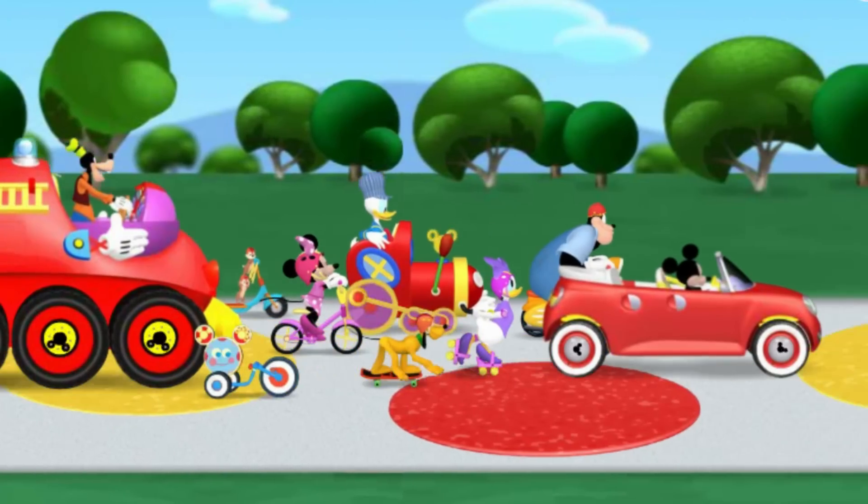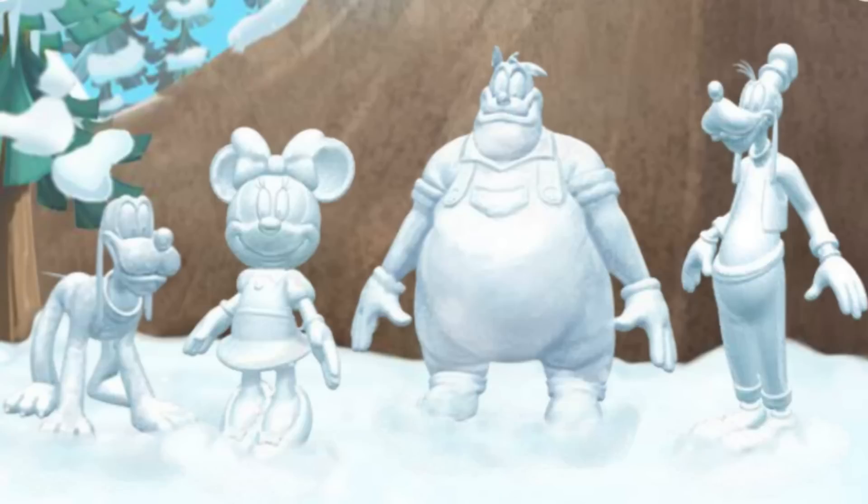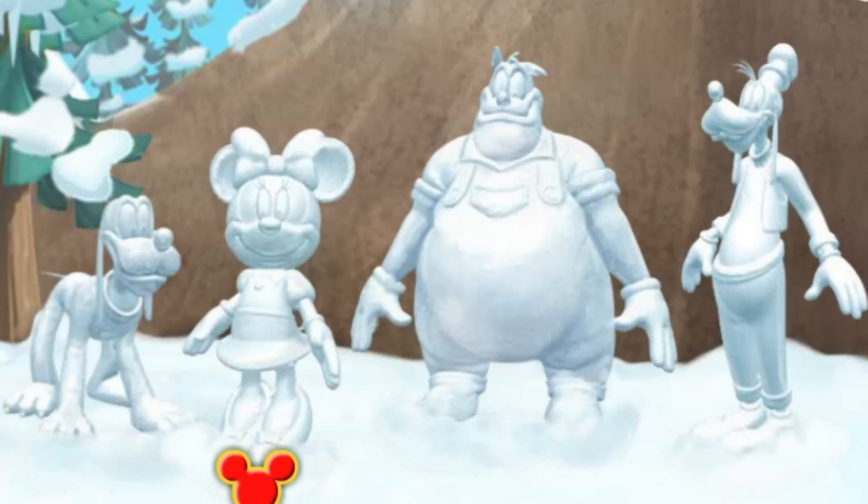Better put your mittens and earmuffs on! Our next stop is Mistletoe Mountain! I love the snow, don't you? We could play on Mistletoe Mountain all day, but we've got a Mickey Marker to find and a road rally to finish! Ready for your clue? The Mickey Marker is hidden inside a snowman that looks just like a pal of mine who loves wearing polka dot dresses! You did it — that's the snowman that looks just like our pal Minnie Mouse! We found a Mickey Marker!